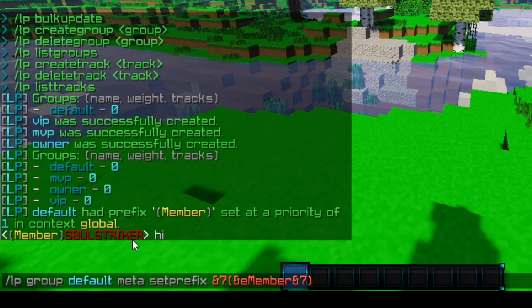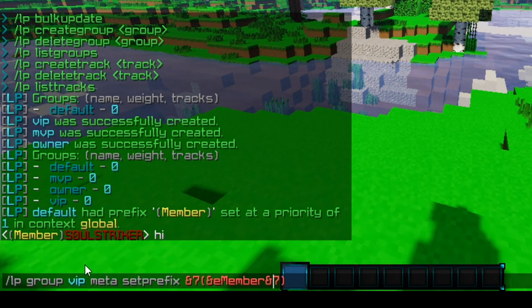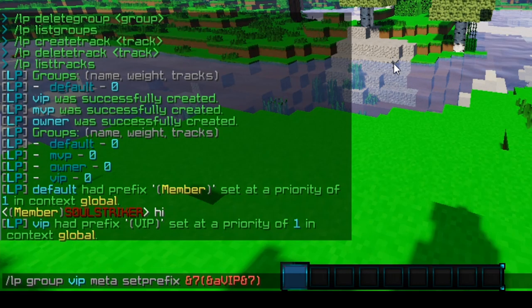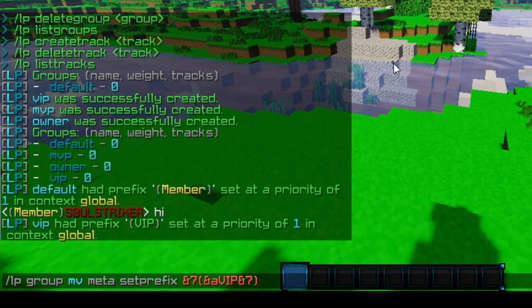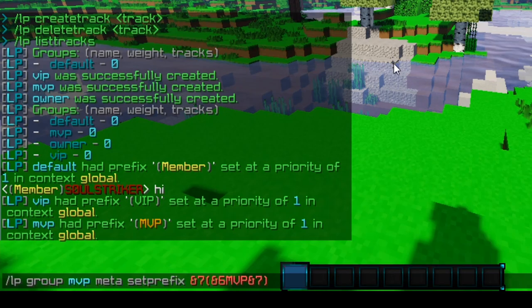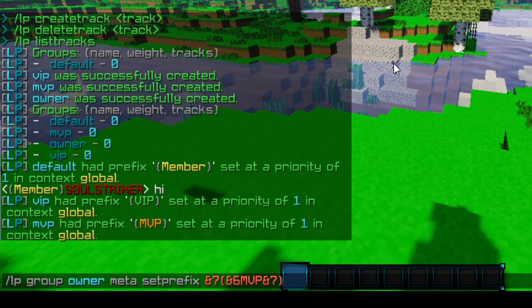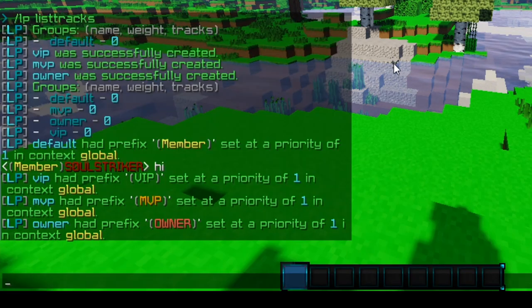Now let's go ahead and set our prefixes for each one of our different groups. We'll change the group to VIP and make this green, then add VIP. Then we'll do MVP and make that gold, then add MVP. And the last one is Owner — we'll make that red. So we'll go ahead and set that. There we go — we have all our groups and prefixes now set up.